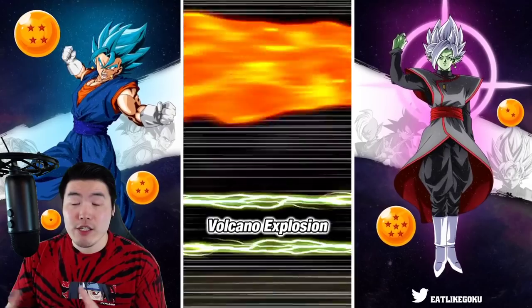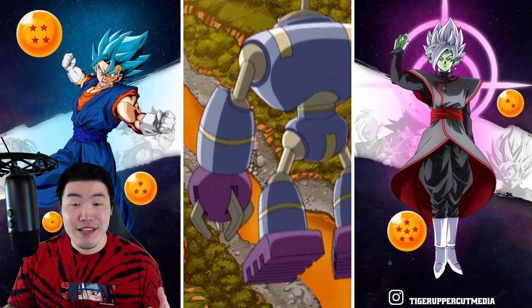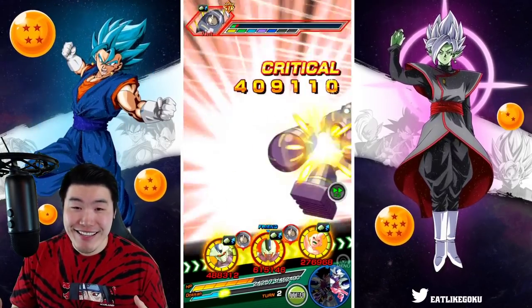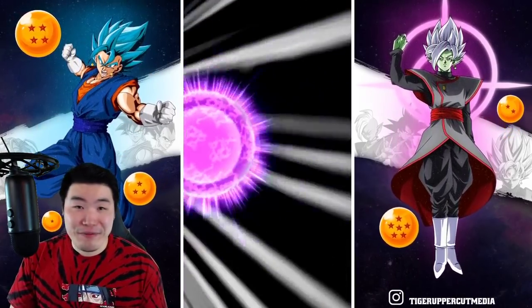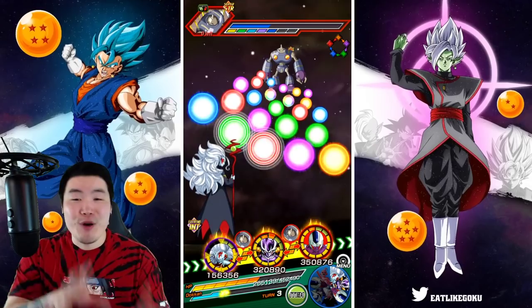We just took a lot of damage there — I know we have a type disadvantage but I didn't think we'd take 200K on the second enemy. Can't wait for Cooler's EZA, it's definitely time. Once he gets that Extreme Z-Awakening it's going to be insane.